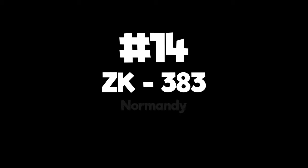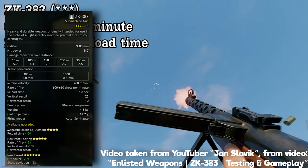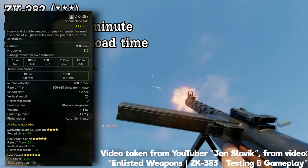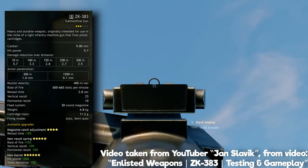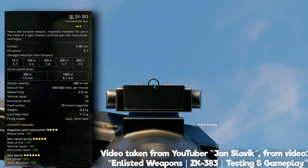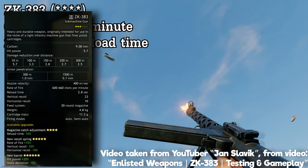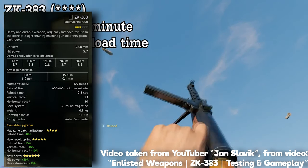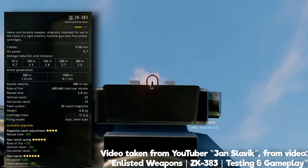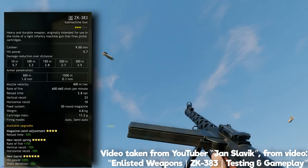Number 14: ZK383 — Normandy Axis. A weapon that appears to be rarely spoken about, the Czechoslovakian ZK383 should really be spoken about more. 5.7 base hit power and over 600 shots per minute, a competitive 2.8 second reload time, decent recoil and magazine size all mean it's hard to find a major issue with this weapon. It scores higher than the MP35-1 and the MP40 mostly due to its higher rate of fire. It feels quite cool to use. It's just a very decent assault weapon.